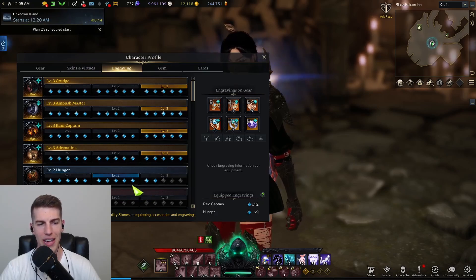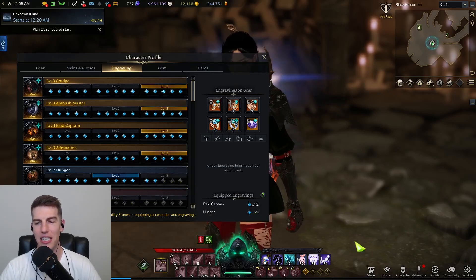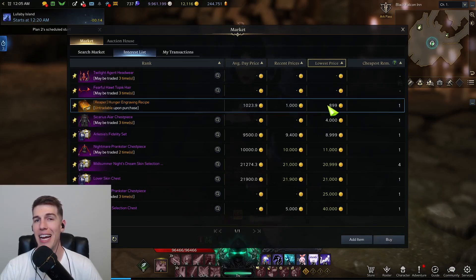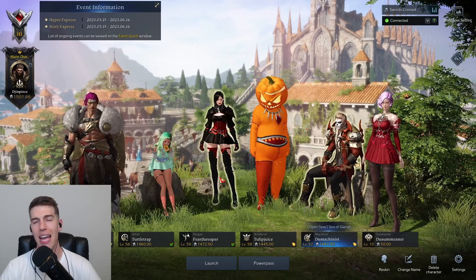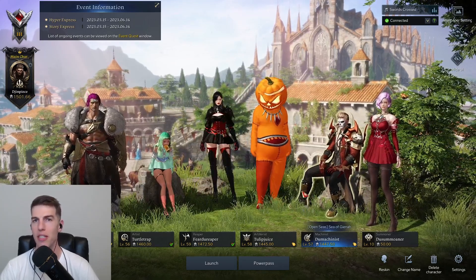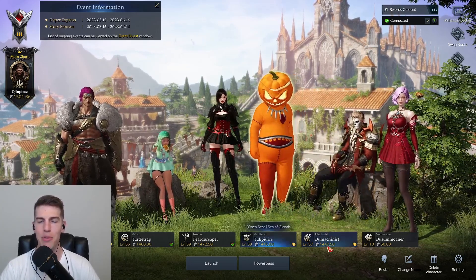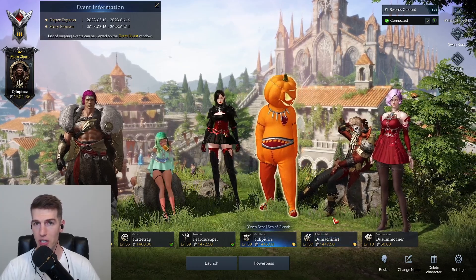We're still at a 4 by 3 plus 2 setup — I need just three more legendary books, but they're about 1,000 gold each and I do not want to invest 20k into this class right now. As for my Barrage Artillerist and Machinist, they haven't changed at all. I still enjoy playing them from time to time, but I'm definitely not going to be leveling them up anytime soon unless there's a honing change that only costs silver.